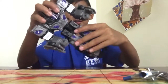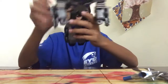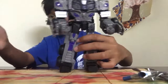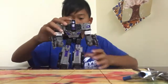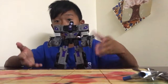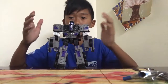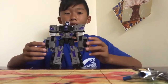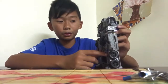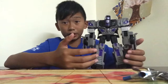Fold the legs — oh my gosh, he's way too big. Anyway, here you have Voyager class Motormaster in his robot form. Very nice robot form, especially that original Decepticon symbol — the purple, gray, silver, and black really goes with this character.